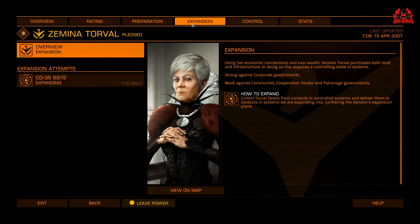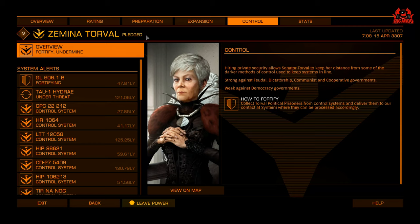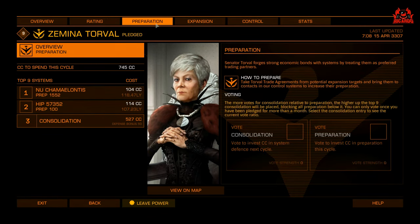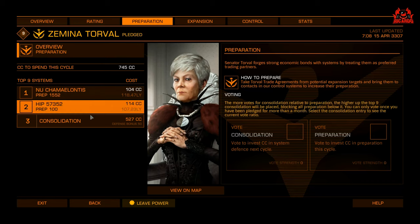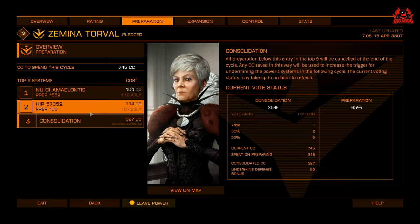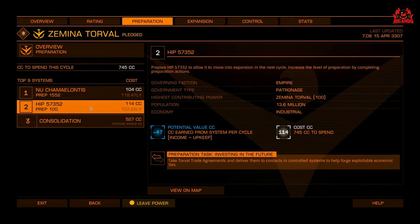How do you earn those merits? These can be done through preparation, expansion, or control missions. This basically involves stocking up on propaganda, deeds, or similar items from a core or controlled system and delivering them to a system in preparation, expansion, or control status. This can be done quite easily, though it is going to cost you a bit of money.